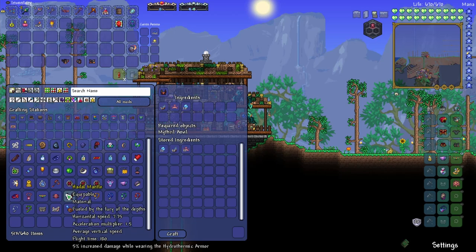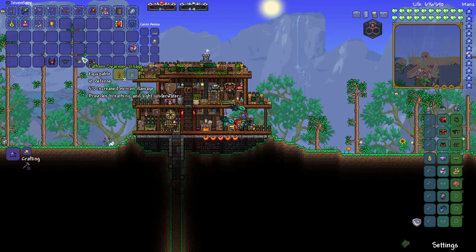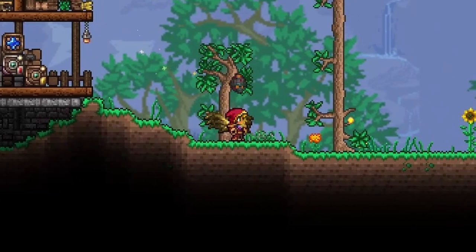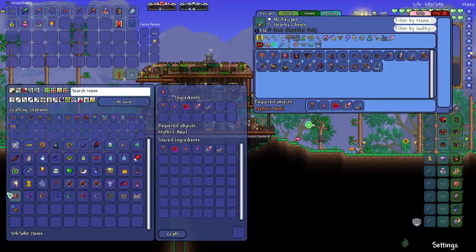We can also do the Hadal Mantle — it has pretty good speed and gives five percent increased damage while wearing the Hydrothermic Armor. We're at 80 defense right now, and when we put this on we go to 73. The Hydrothermic set bonus is a 40 percent increase to minion damage and plus two max minions, which is pretty similar to what we had before but a decent amount more damage. We also get the inferno effect when below 50 life, it summons a Hydrothermic Vent to protect you and emits a blazing explosion when you are hit.